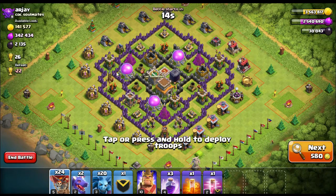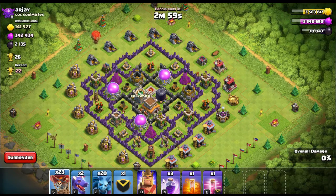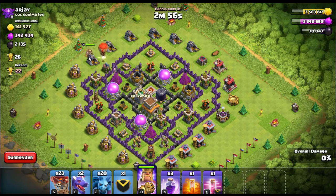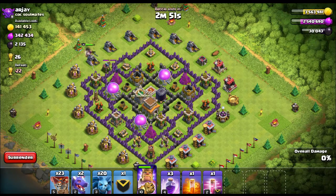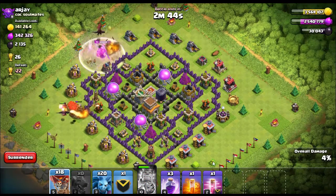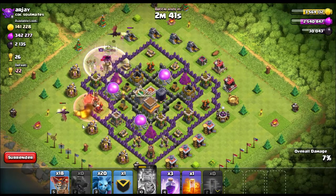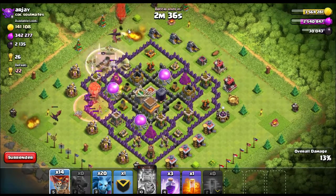Now as you're scouting the base — you have 30 seconds to scout — I'm looking at all the air defenses on the outside. Let's take care of those air defenses first. We'll put the king in to get rid of the air sweeper — it may not do much damage but it pushes your air troops back significantly. Then I'm going to put a dragon and some balloons on the first air defense, then come over to the other side and put a dragon and more balloons on the other air defense.